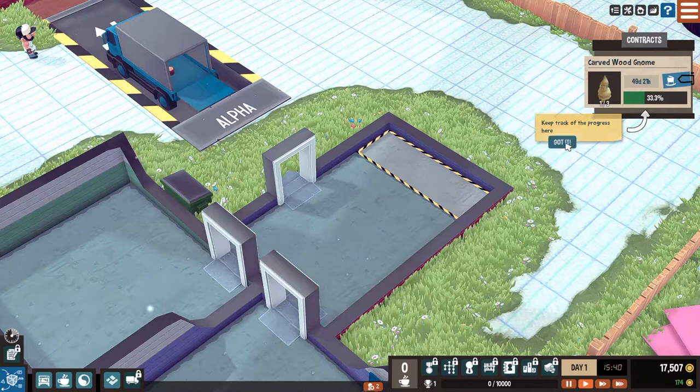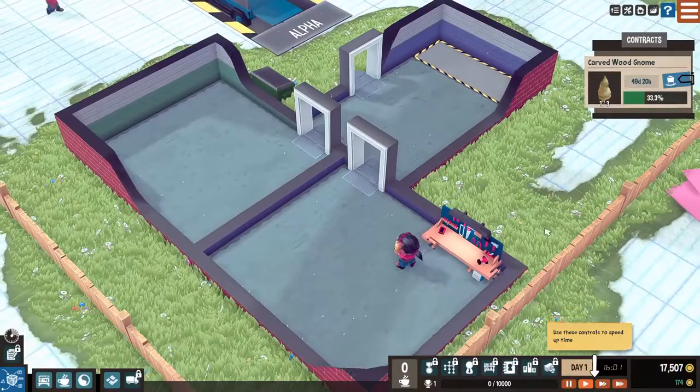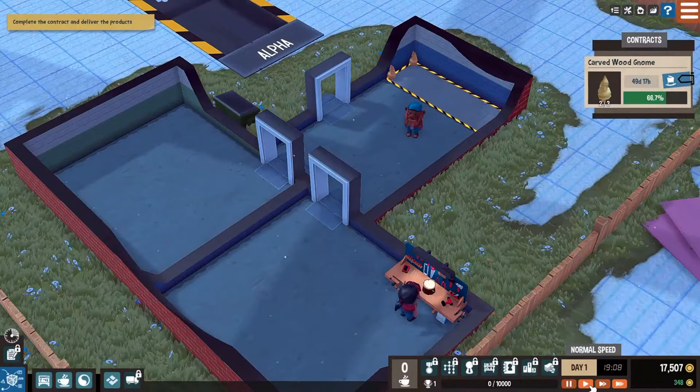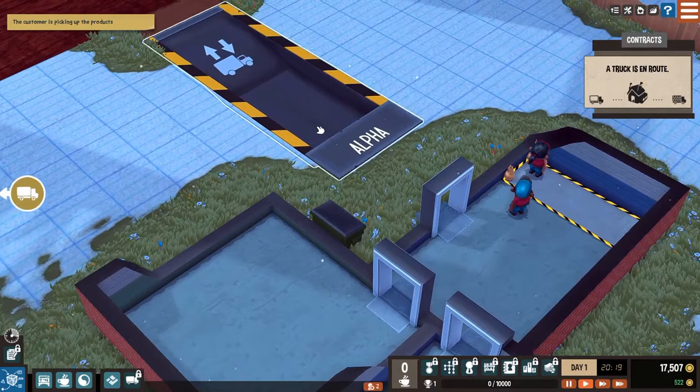It automatically set what zone that was. Use the controls to speed up time - we're going to speed it up until we get this thing done. And I imagine after that we'll get another contract or ship it out or something. Maybe they'll let us unlock other aspects of the game. Alright - deliver your finished products. Okay, let's go ahead and deliver it. A truck is en route - I guess they're going to come here and pick it up. We only have three wooden gnomes, that's not very much.